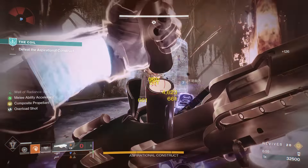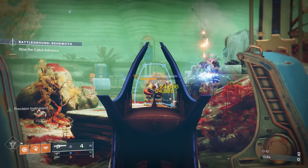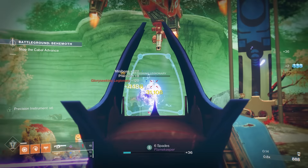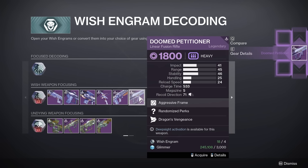Let's move over into Linear Fusion Rifles, which are very effective on certain bosses in the game. I've got two recommendations here and the first one is the Doomed Petitioner, a brand new Linear Fusion Rifle this season from the Season of the Wish. The Doomed Petitioner can be acquired from Riven in the Helm — just head over to the seasonal section and you can buy it for a couple of engrams.